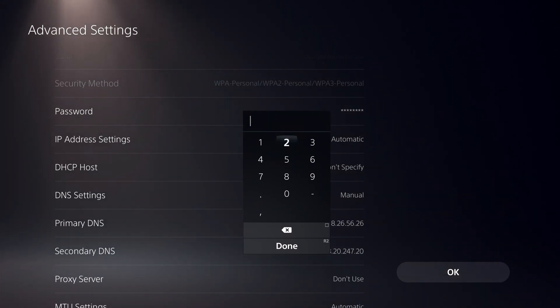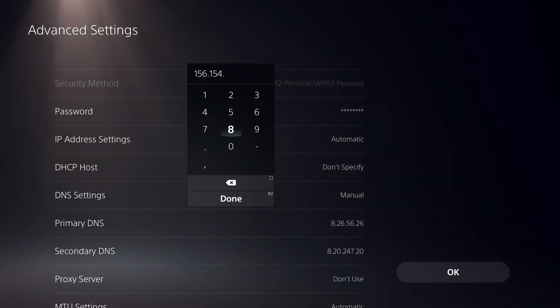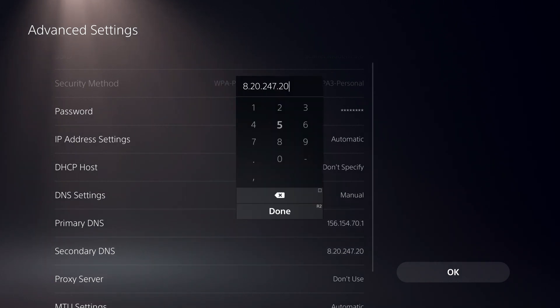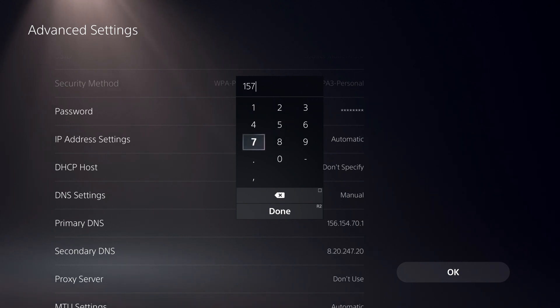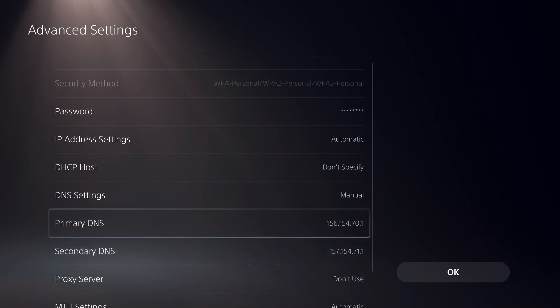Now we're going to use a DNS code from DNS Advantage — the earlier one was from Comodo Secure DNS, and 8.8.8.8 is from Google itself. The DNS Advantage primary DNS starts with 156.154. My voice is a bit gone because I'm sick. Click OK and then test your internet connection.